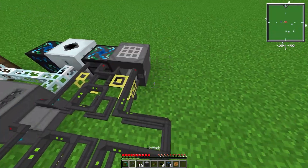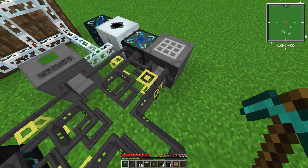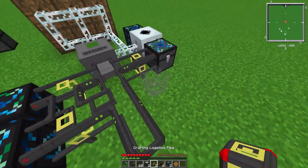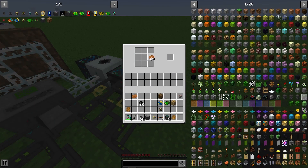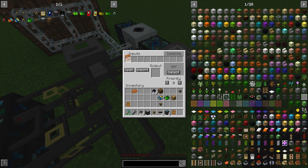Next up we can place our crafting logistics pipes. We'll put a crafting logistics pipe and a crafting logistics table. In the table we'll put the recipe: three copper in the middle and rubber on the top and bottom — that makes six copper cables. So for the input we'll put three copper and two rubber, and this will output six copper cables.